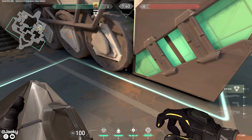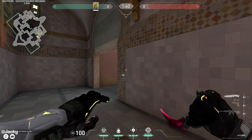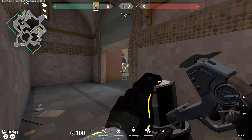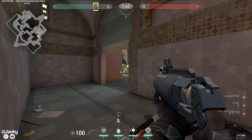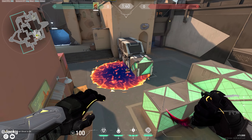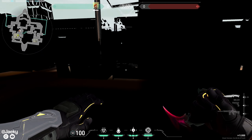This is the fast way of mollying default from showers. Stand right here, peek out until you can just barely see this box, aim right here on the box, and that's how you molly it very fast.